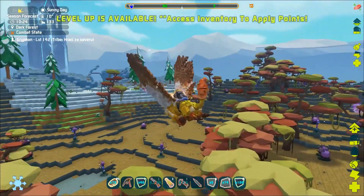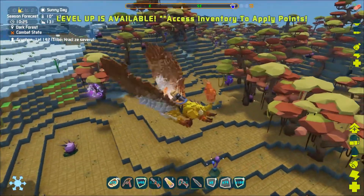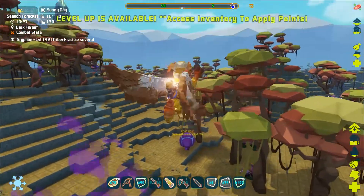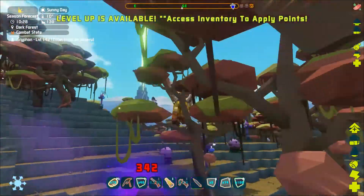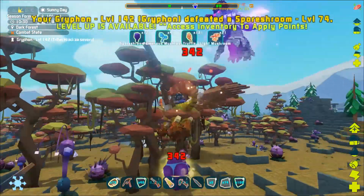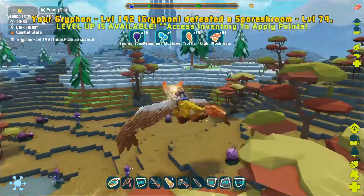The best way to kill it is with a griffon, as they can collect the seeds right away in quite a decent number. If you kill them in any other way, you will need to harvest the seeds from a block that will appear in their place.